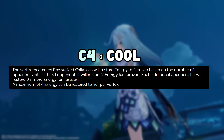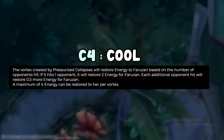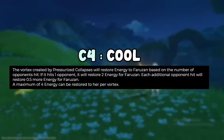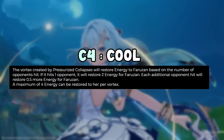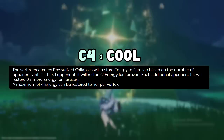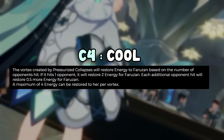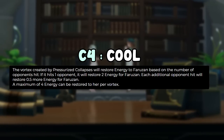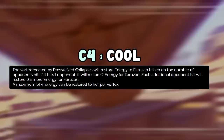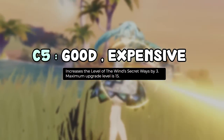C4 restores energy when you hit enemies with the charge shot suck — up to a maximum of 4 energy. It helps a little with energy since her burst costs 80, which is high, but it's not going to change how you build her. You'll still need to stack energy recharge as usual. C4 is cool but not really worth it. C5 increases the level of her elemental burst, giving slightly more damage and more Anemo damage bonus — good if you get it, but not worth specifically chasing.